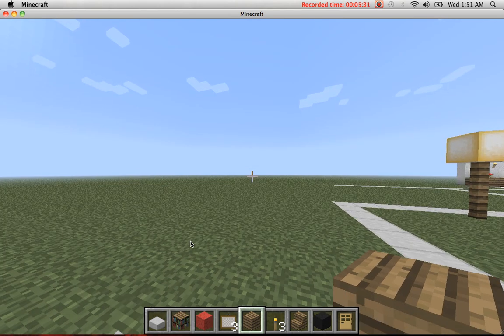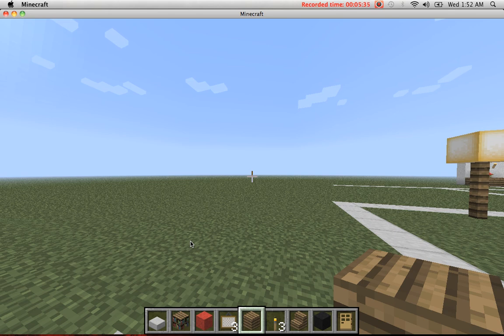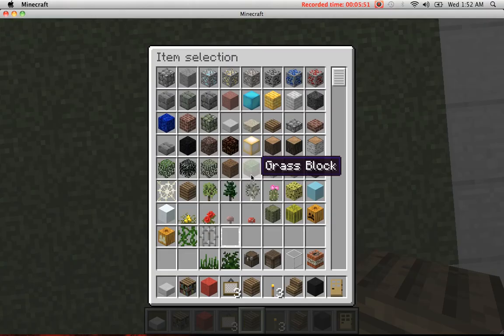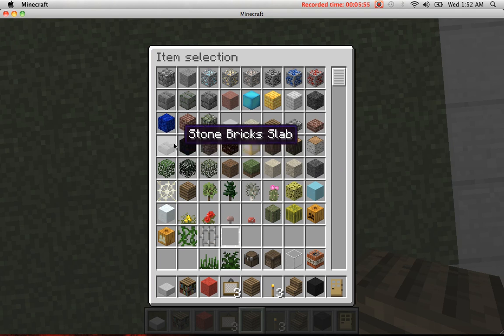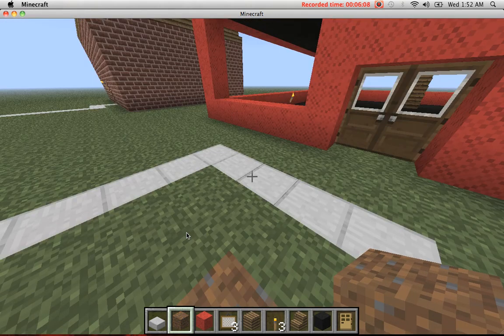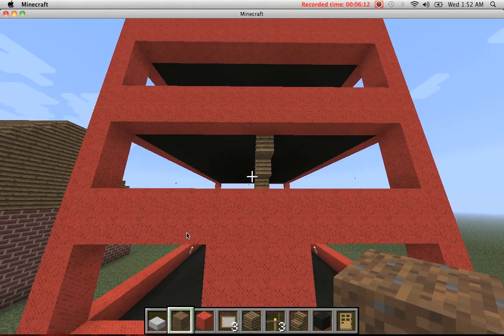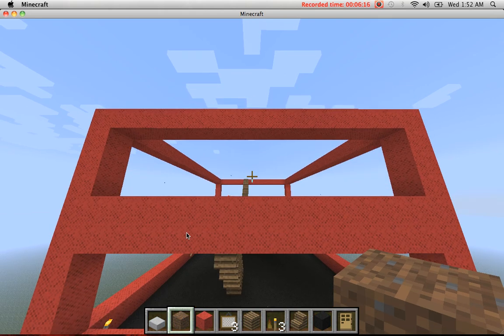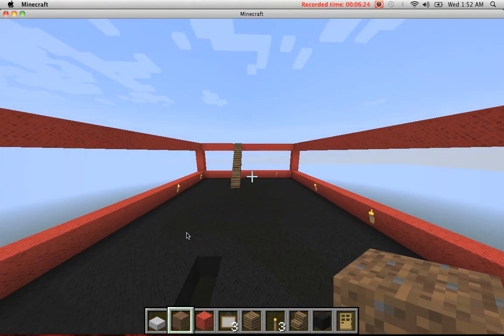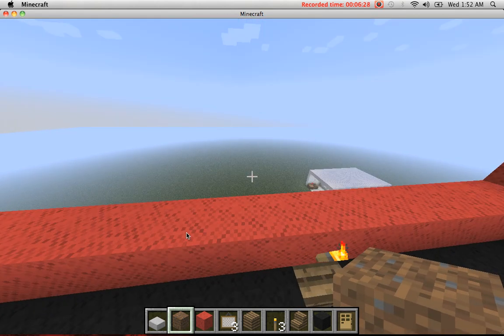By the way, this is creative mode. When you select flat land — flat is where it has no hills, no nothing. See, there's bedrock already; there's no ore either. There's also no trees. So if you ever do flat land in survival mode, don't — because this is what you'll get: no trees, no water, and I don't know how you'll end up surviving. You could make a mud house if you want, I don't know — sure, go for it.